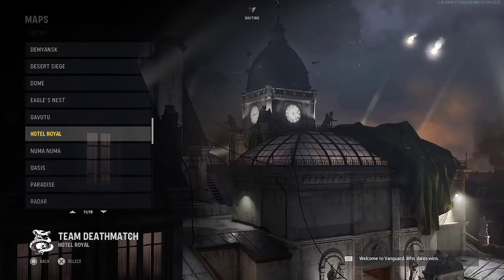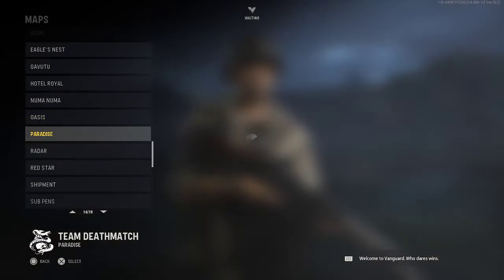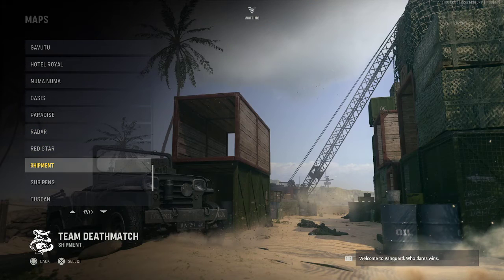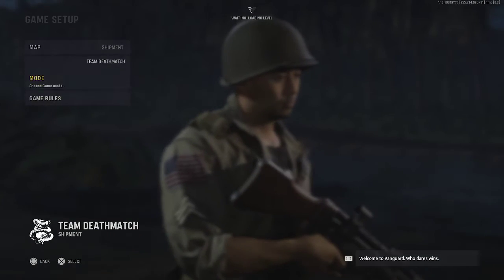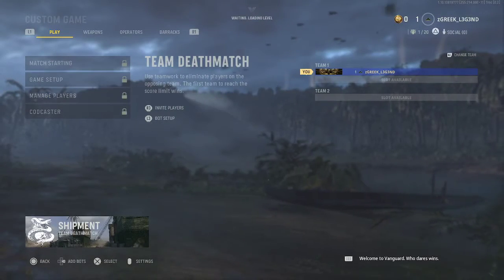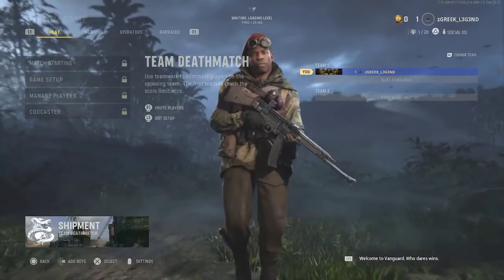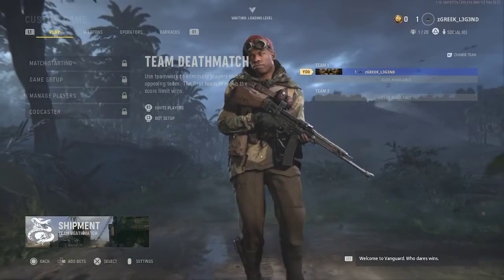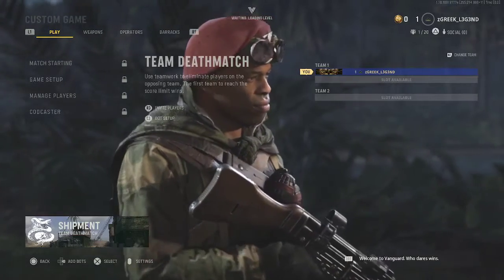Some of these maps are from the older Call of Duty's, which I'll show on screen. I'll show you a bit of gameplay of Shipment, but I just don't understand with the new Vanguard — is it supposed to bring people together as a big community? It's like a popular game, but I don't see that.